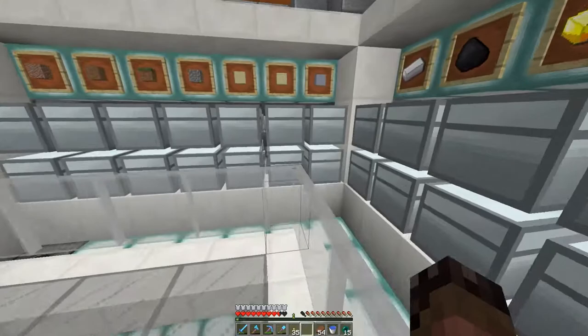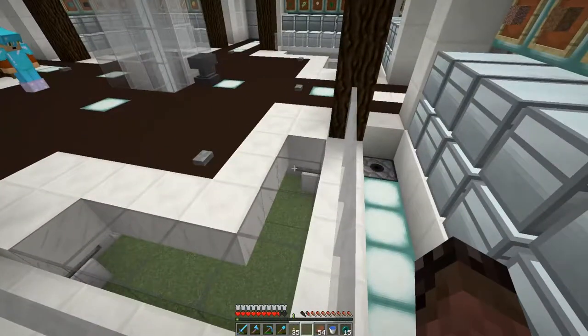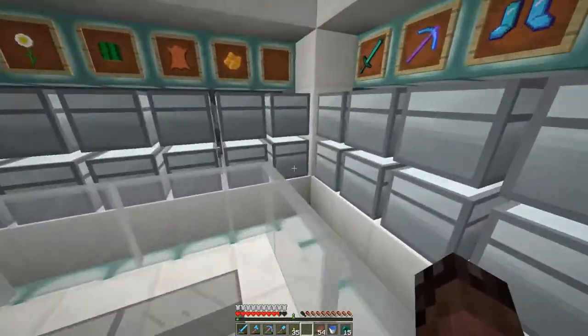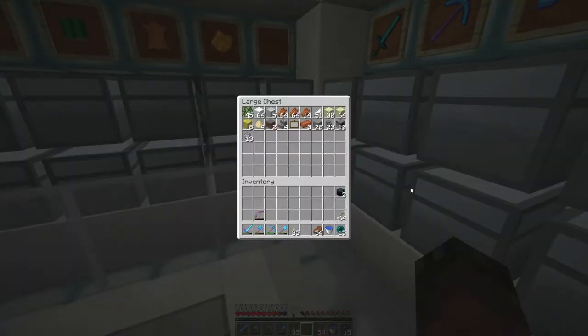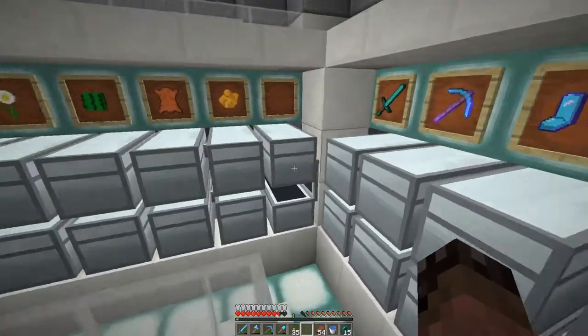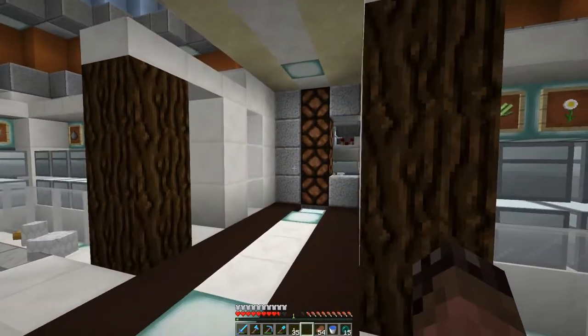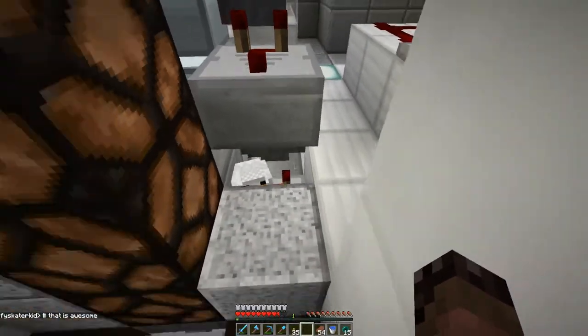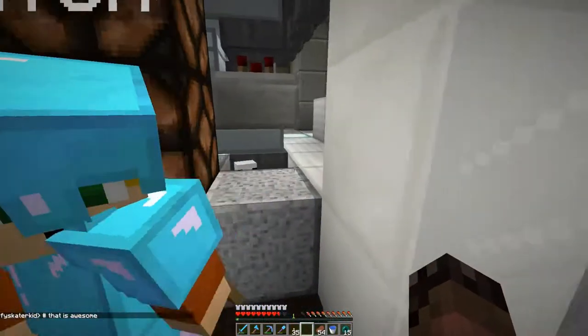Everything from the space station has been moved in, and that is awesome. I really should check the miscellaneous chest to see what kind of crap has come through. Looking good. I do remember we put tons of diorite in here — has it just not filled up that far? Yeah, it hasn't.